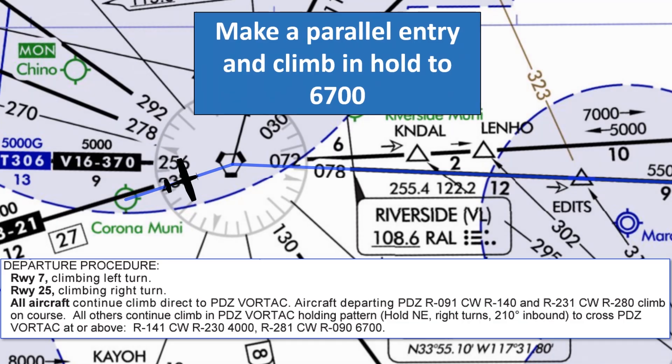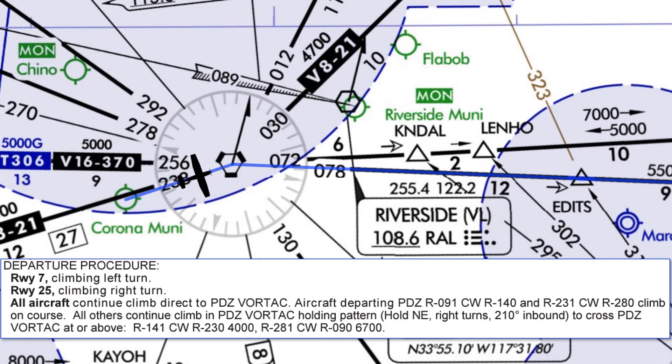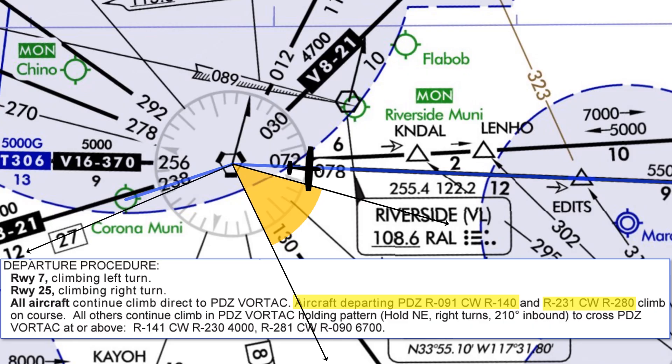We should enter a hold, making a parallel entry and climbing in the hold up to 6700 feet. The instructions depend on our direction of flight after Paradise VOR. We'll be joining T306 flying eastbound on a course of 078 degrees. For aircraft departing the VOR from the 091 radial clockwise through the 140 radial, or from the 231 radial clockwise through the 280 radial, climb on course — no obstacles in those regions. However, our aircraft isn't flying through those regions, so that instruction doesn't apply.